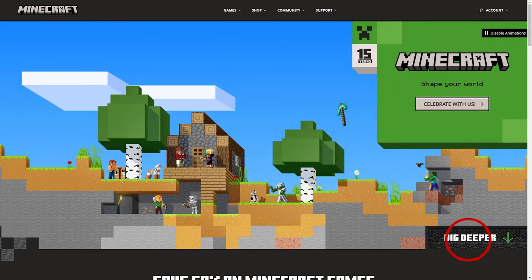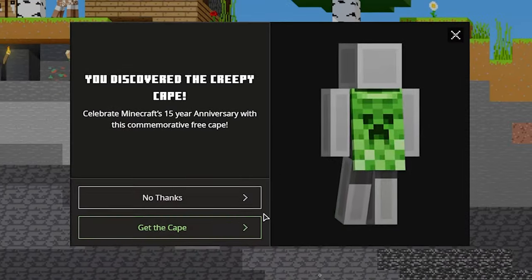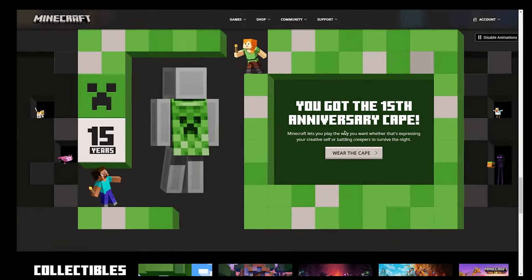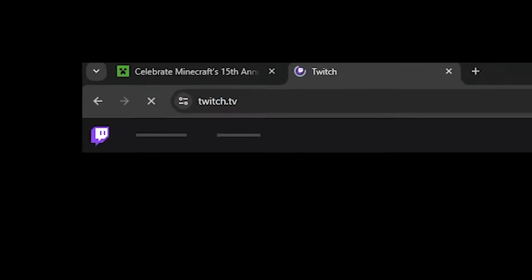Go to minecraft.net and click on 'Dig Deeper'. Mine the stone to open the chest and grab your Creeper cape from there. After you claim it, go to twitch.tv and sign up for a new account, or log in if you already have one.